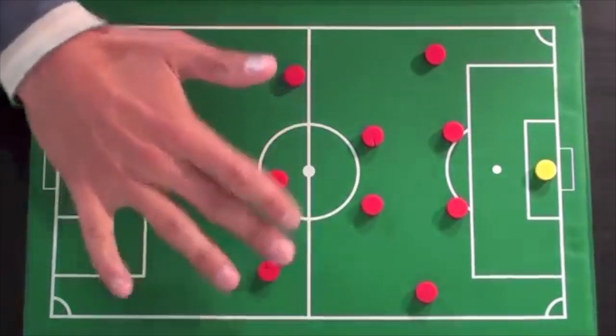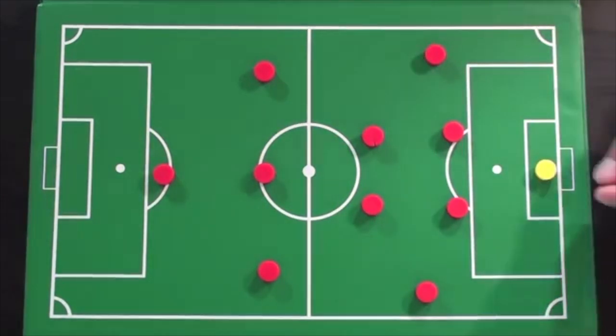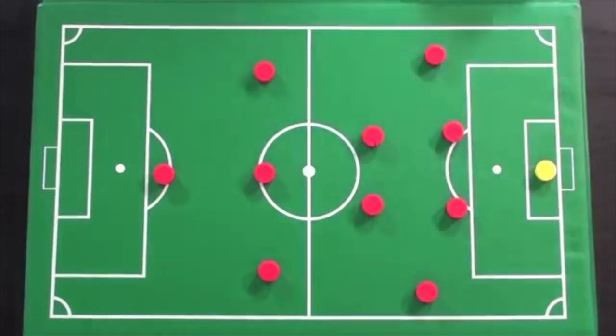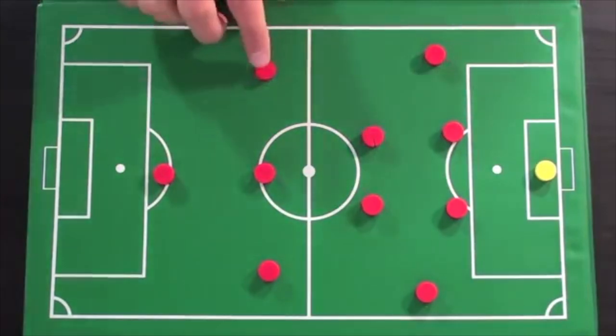Some teams still play the 4-4-2, but what we're seeing a lot more is the 4-2-3-1. Most teams are playing this or a variation of it. In this formation you still have the goalkeeper, two center backs, left and right fullbacks, then two defensive midfielders, two wingers on the sides, an attacking central midfielder, and a lone striker up top.